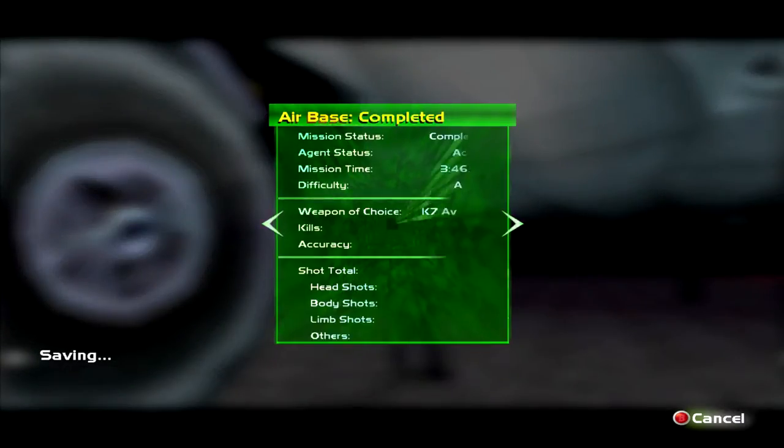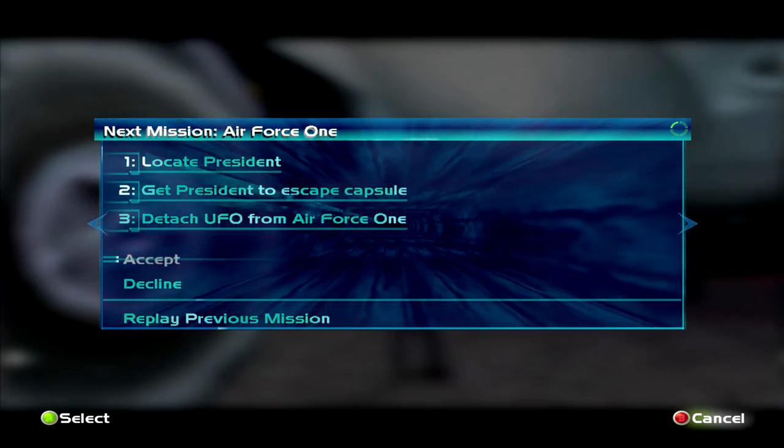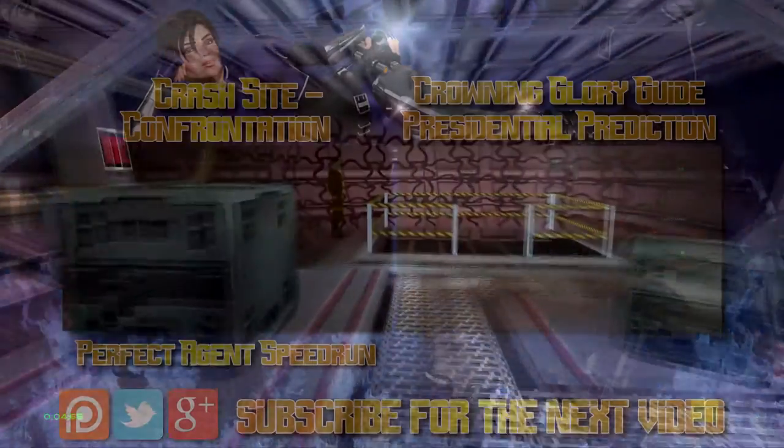Make sure you're doing it on Agent — it's just going to make things a lot easier. That laser grid can be a little tricky: once you bump into one of the beams, it can either drain all your health if you don't move away, or it can bounce you back into the beam behind you. So just be careful at that part.